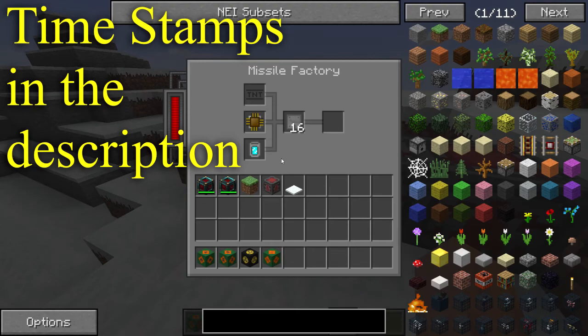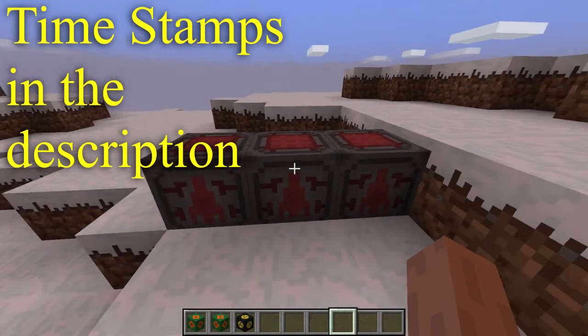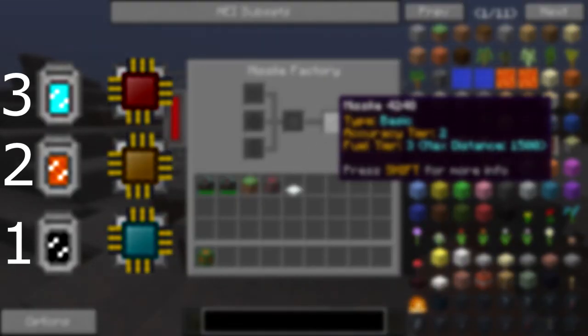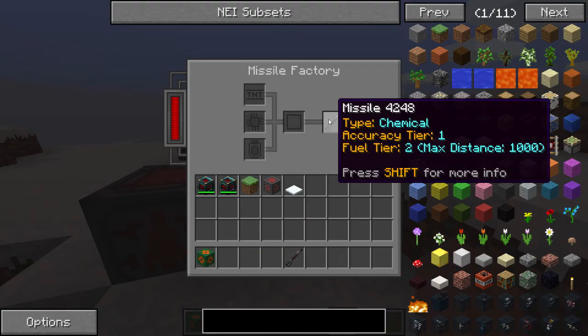Now, there's not a static recipe for creating, say, a nuclear missile. All missiles are made up of three parts: the explosive or the payload, the fuel canisters or the boosters, and the accuracy chip. There are three tiers of accuracy chips and fuel canisters which go better as the tiers go up. And currently there are five types of explosives.